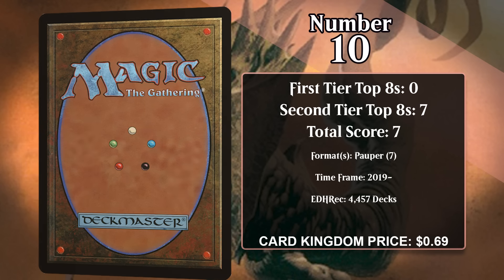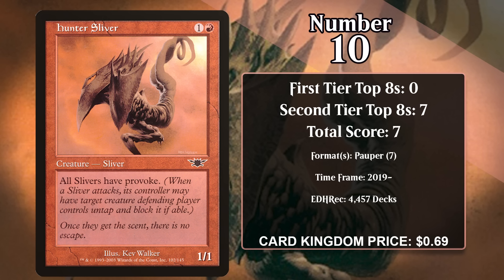At number 10, it's Hunter Sliver. Slivers are one of the many supported creature types in Onslaught block, and it makes sense to include them, as almost every sliver has an ability that benefits other slivers. This one costs one generic and a red, and it gives all of your slivers Provoke. Provoke means that when your creature attacks, you can choose to have a target creature the defending player controls untap and block it if able — a Provoke creature forces an opposing creature to block, and can even force a tapped creature to untap to do it.